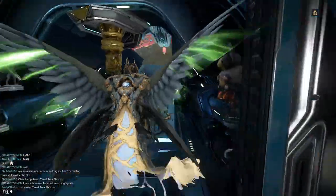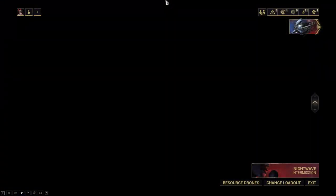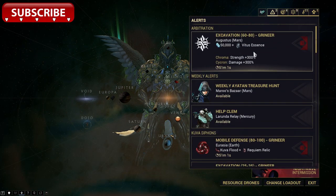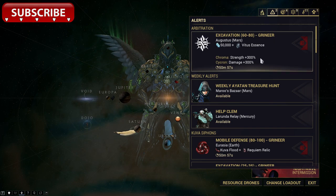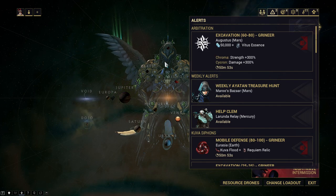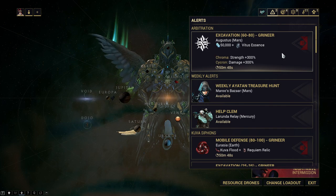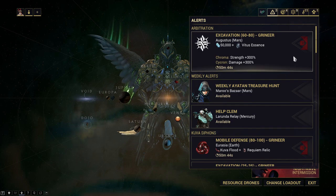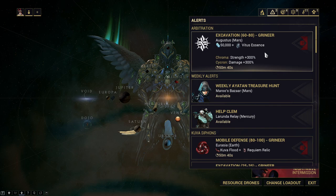So let's go take a look at how you can actually get galvanized mods and all of the other galvanized mods. They can be obtained quite simply through the arbitrations alerts. That means you need to run arbitrations, meaning you need to complete every node on the star chart, as that is the main prerequisite to actually unlock arbitrations. So if you haven't done the star chart or unlocked arbitrations yet, you will not be able to get the galvanized mods.